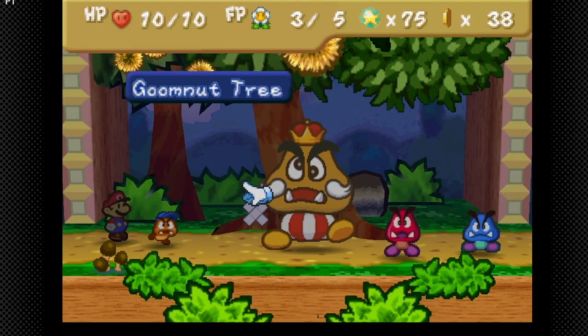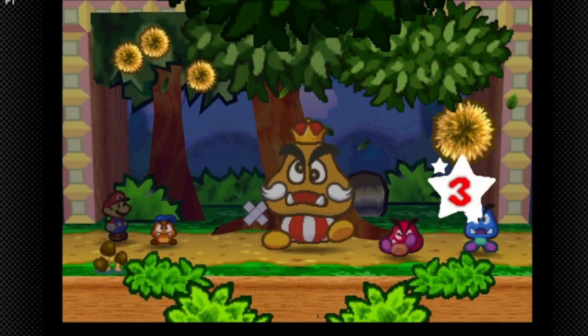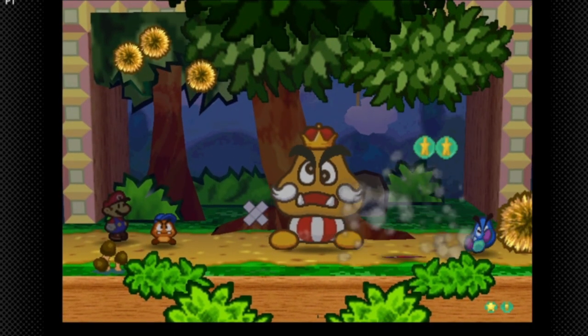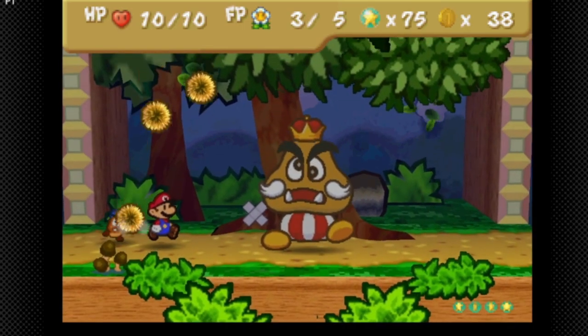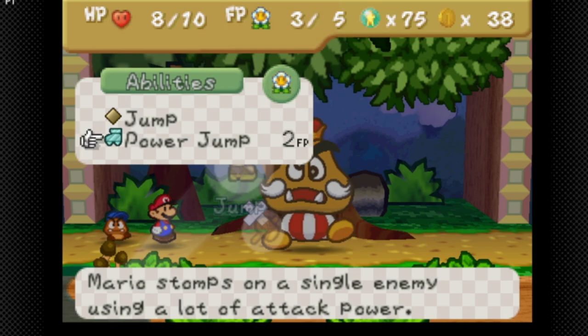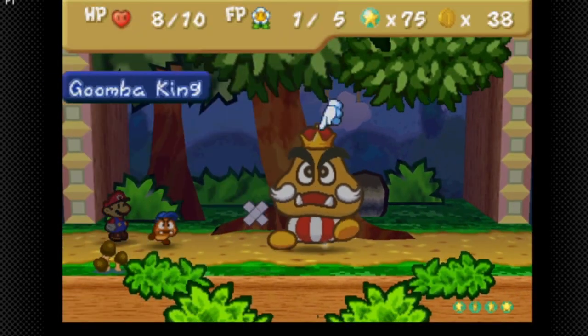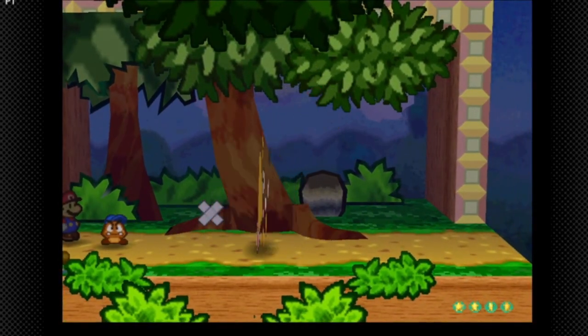That takes out both Goombas. They don't give us the same XP as before — they act more like regular Goombas. Goomba King has two attacks: a headbonk he only used once, and a kick. One more hit and he should be dead — yeah, he's dead.